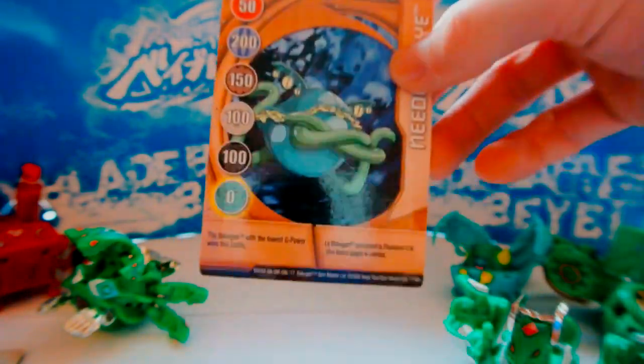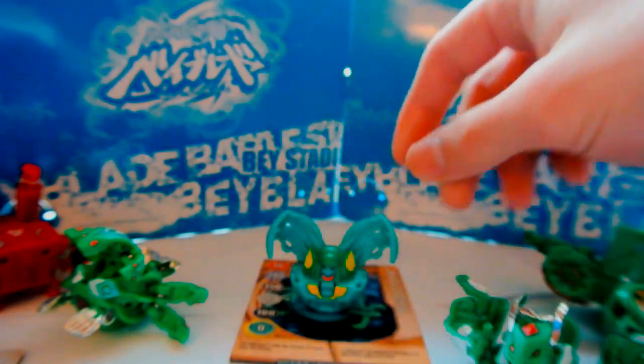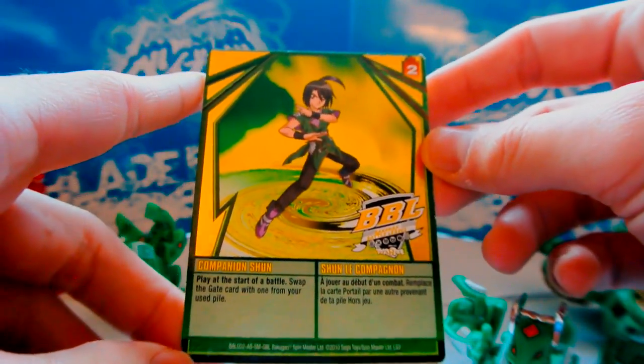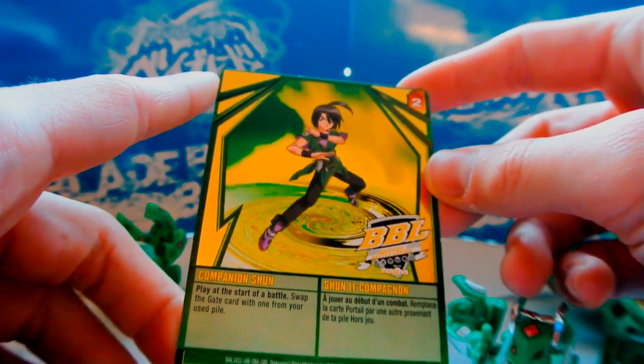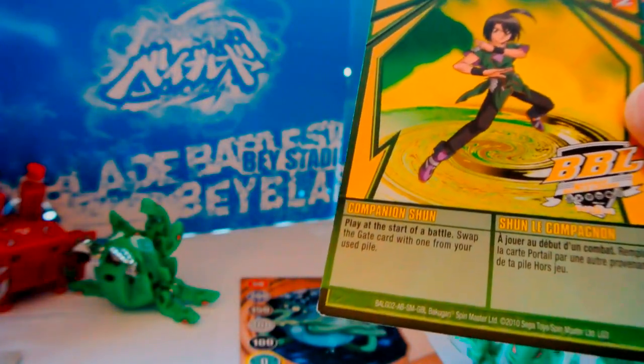Last but not least, the reason I have Harpus in my deck was this gold gate card — Needle's Eye — which gives zero points to Ventus, since the Bakugan with the lowest G Power wins the battle. Good luck trying to get below 300. I would use this for a guaranteed win, and I'd be able to use it twice because of one of the ability cards I had — a green ability card that I actually won at one of the tournaments. It says: play at the start of the battle, swap the gate card with one from your used pile. So I'd roll out Harpus first, win with the gate card going to my used pile, and then win the same card again. Since it was first to three cards won, it was basically a pretty easy 2-0 for me.